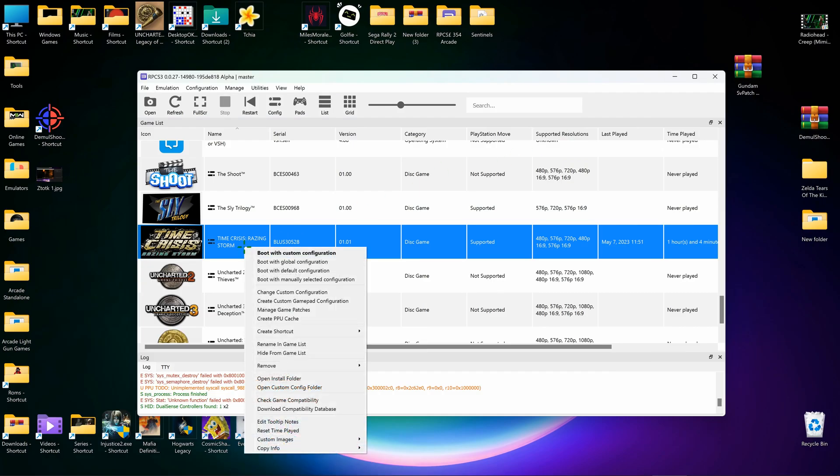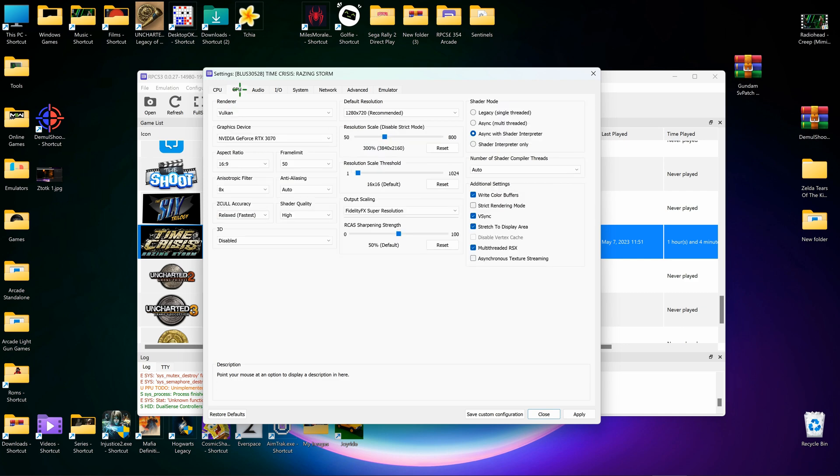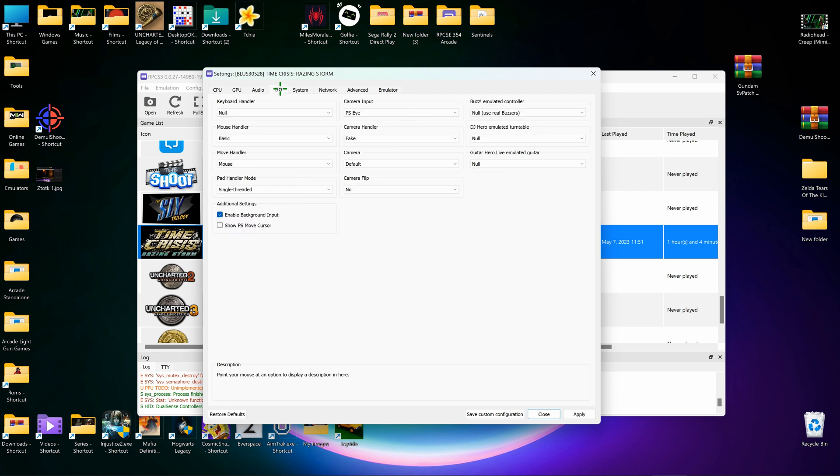Go back to per-game configuration and change to custom configuration. These settings make it a little bit faster. I've got it running at 4K internal resolution. Audio I've never had to adjust at all on this emulator — it works properly, unlike Red Dead Redemption which is better on Canary.